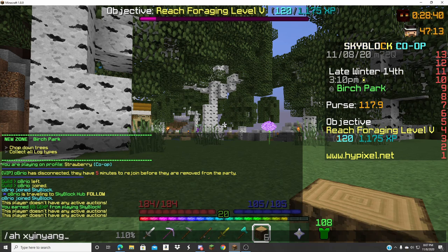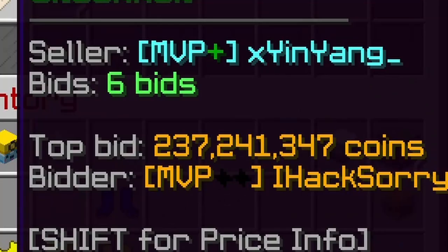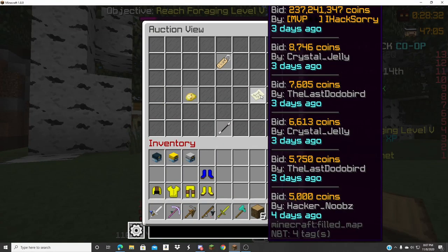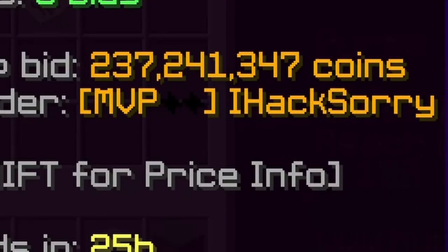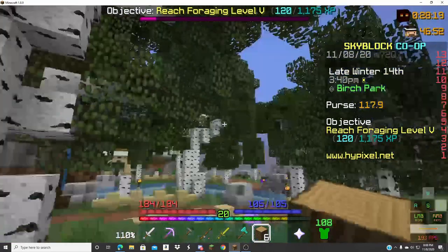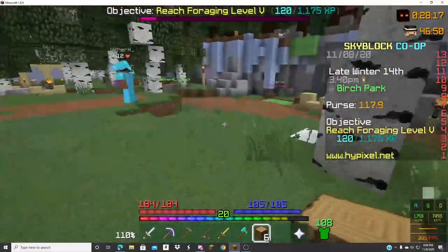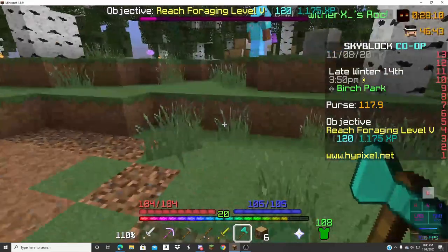So apparently this guy has a name tag on his AH and someone bid on it for 200 million — we're gonna see. 237 million. That's really depressing. His name is He Hacks, so okay, it's fine. Someone is selling an onion for 20 million and someone bid on it — okay, that's just normal.